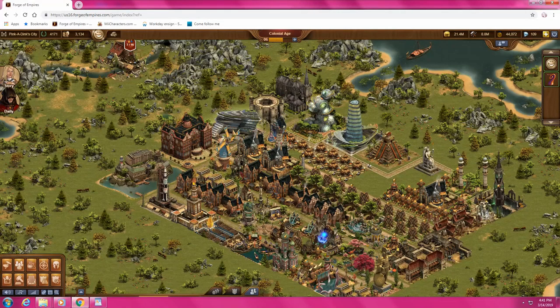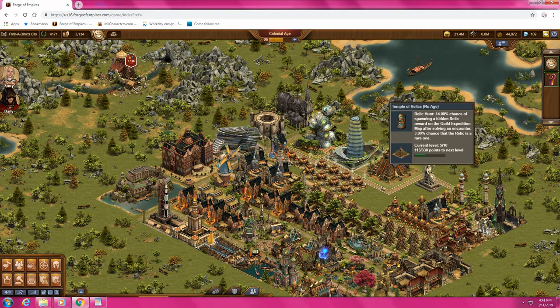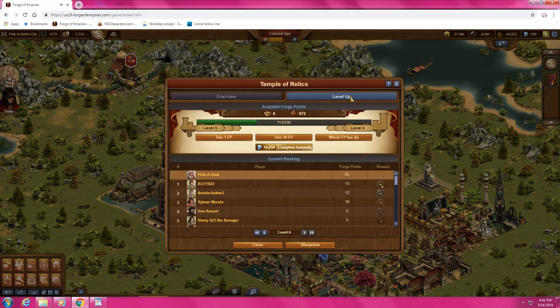Let's go over to my current world right here. If you don't have a Temple of Relics, I suggest that you get one. If you're going to be in GE at all, it helps out greatly. I'm only at level 5 and I get a 14% chance. I'll show you how to increase that chance here in a little bit. But every time before I go in, I feed it a forge point or two for good luck.